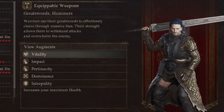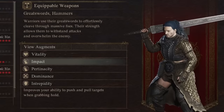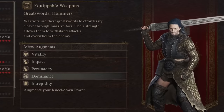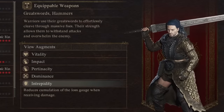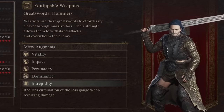Next we have Warrior with Vitality — this increases your max health by exactly 200. Impact improves your ability to push and pull targets by 50%. Another augment improves your ability to break through an opponent's guard by 30%. Domination augments your total knockdown power by 15% — some of these numbers are so much bigger than the others. And the last one reduces culmination of a loss gauge when receiving damage by 5%.